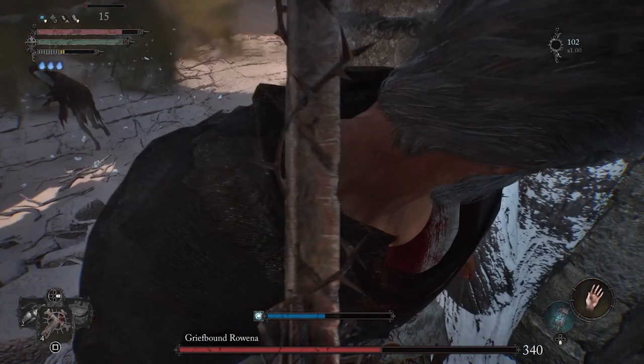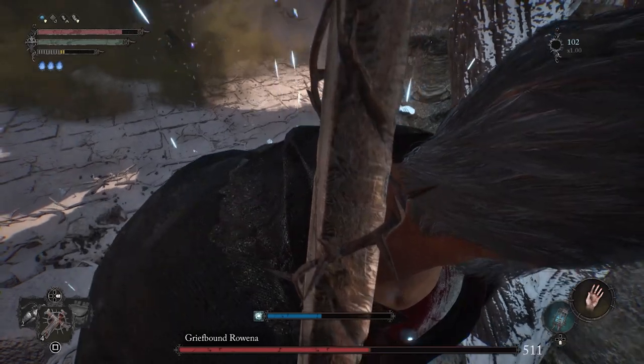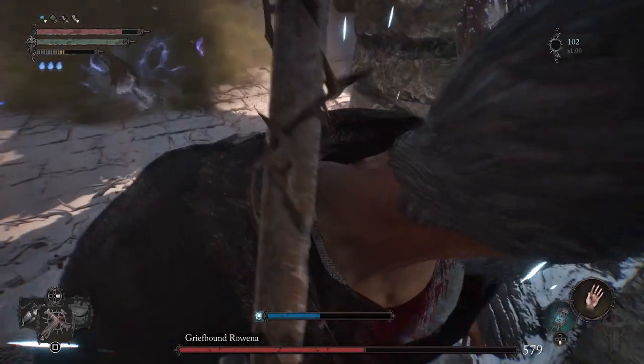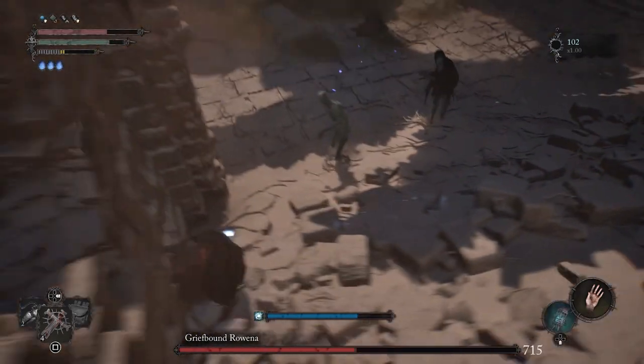Eventually Rowena will stop taking damage from the poison. At that point, rush out there, lock on her again, throw out another forsaken grenade, get that poison cloud, get her inflicted again, and watch the HP slowly deplete all over again.